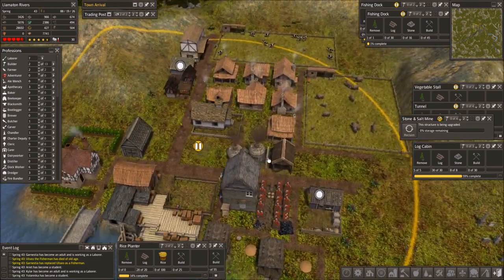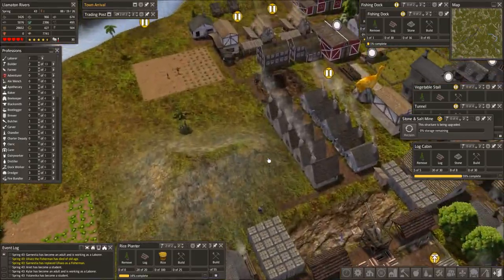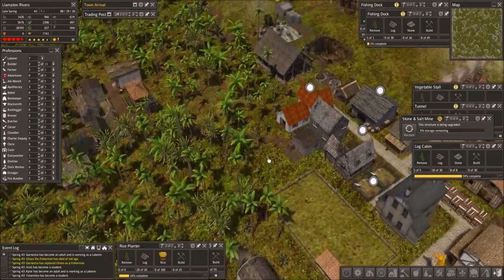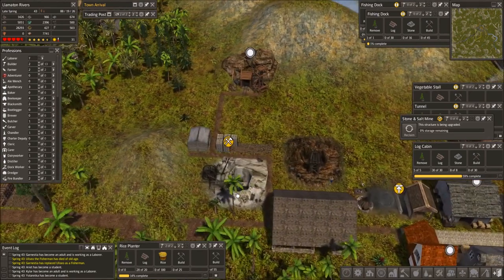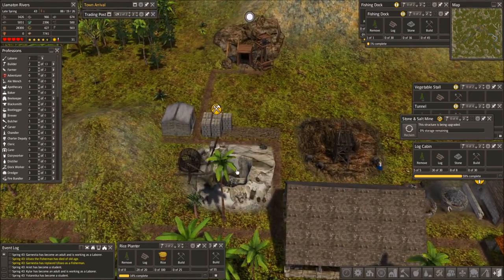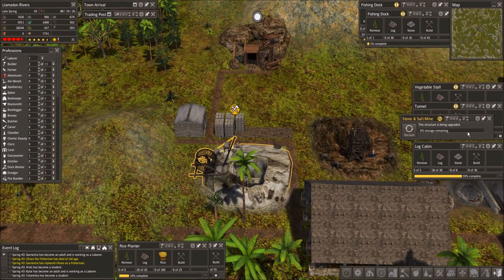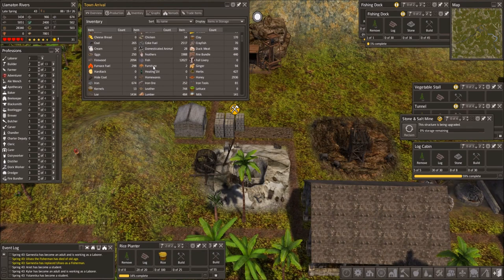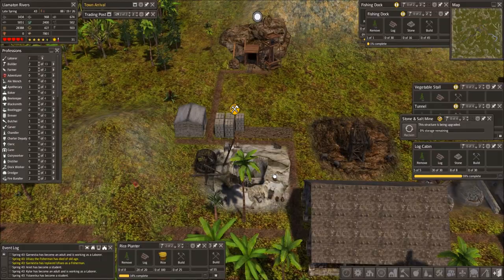I was really getting nervous — I had no idea what the problem was, but it doesn't matter, we are in. We ran out of stone in our stone and salt mine so I just told them to upgrade it. We should have the candles for this — I know I'm selling some of them, but we have 463 so it shouldn't be a problem.